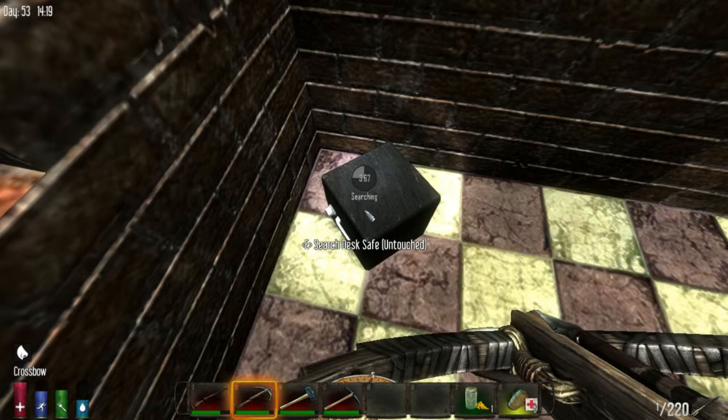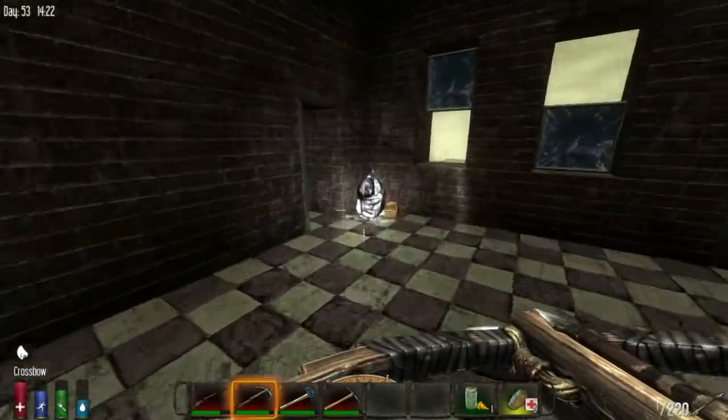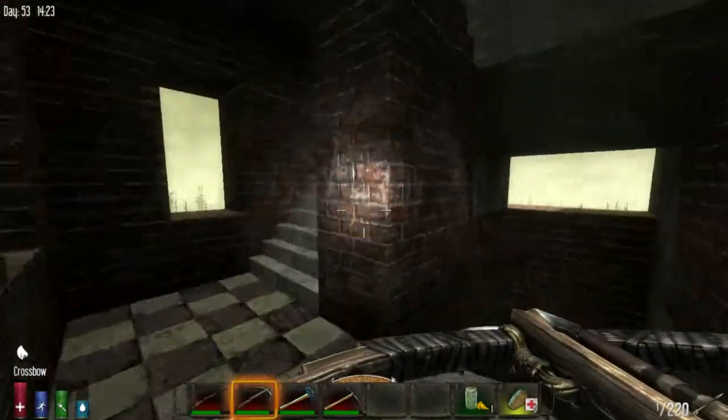Well, the gun safe is on the level before the roof, I think. Oh okay, I'm not there yet. Not there yet. Now let's go up to the next level.